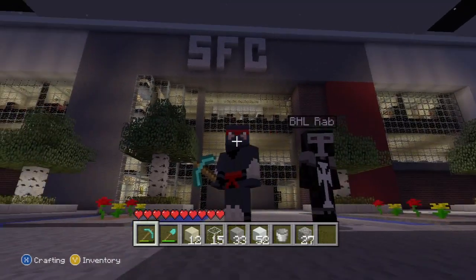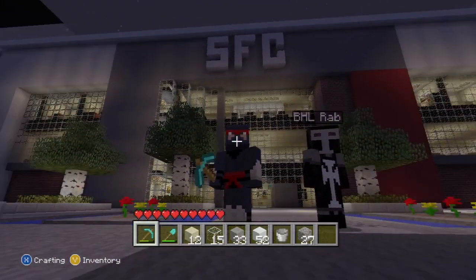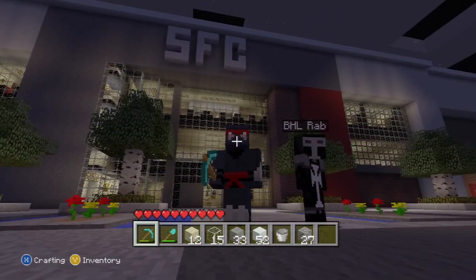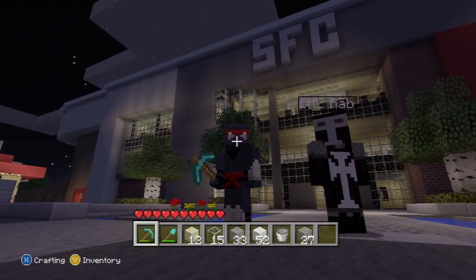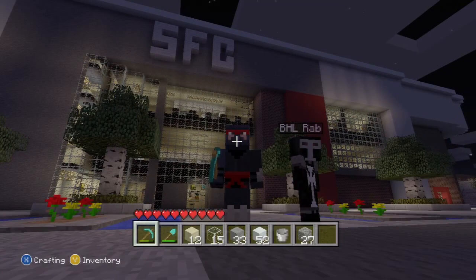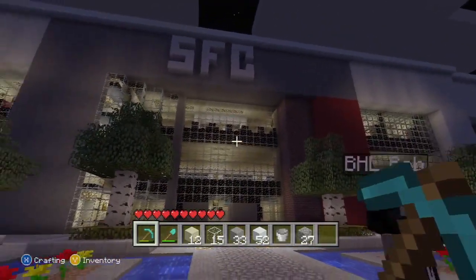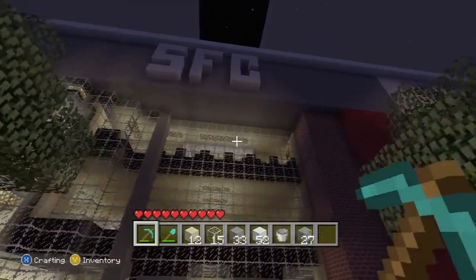Hey guys, welcome to BHR Rab and BHR Martyrs World. This is our very first project we built. It's a replica of Southampton Football Club's St Mary's Stadium. Basically, Rab came up with this design when he was watching Southampton play on TV, so this is what we went with. I'm going to show you the inside of the stadium and the fans area and so on. Let's get this started.